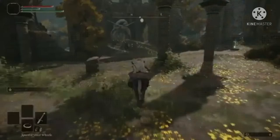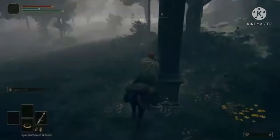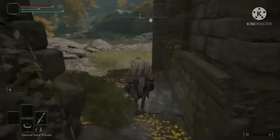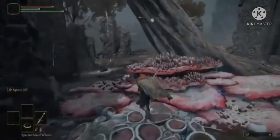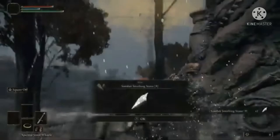In order to get to the Bestial Sanctum and get somber stone 9, you need to head to the Third Church of Marika, which is just north of where you pick up the map. Behind the church is a teleporter — it takes you to Gurranq's Dragon Barrow, where you can touch the grace to the south and kill the beetle that is just west of the grace to obtain somber stone 9.